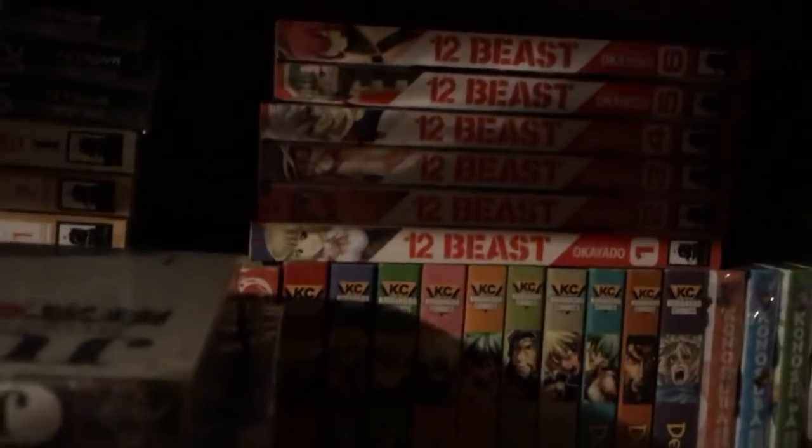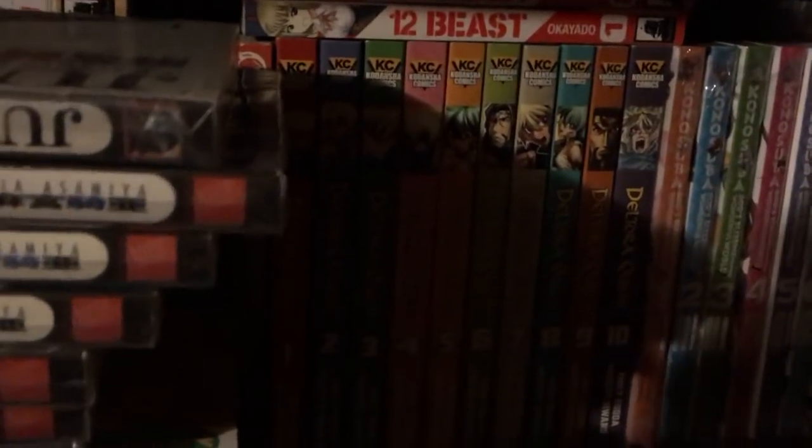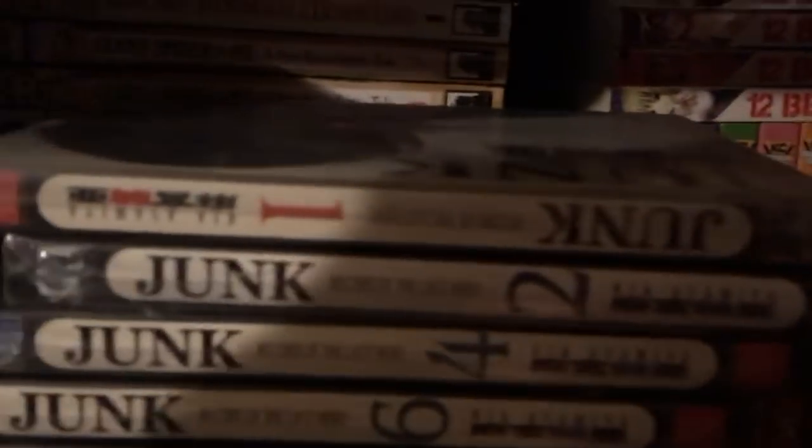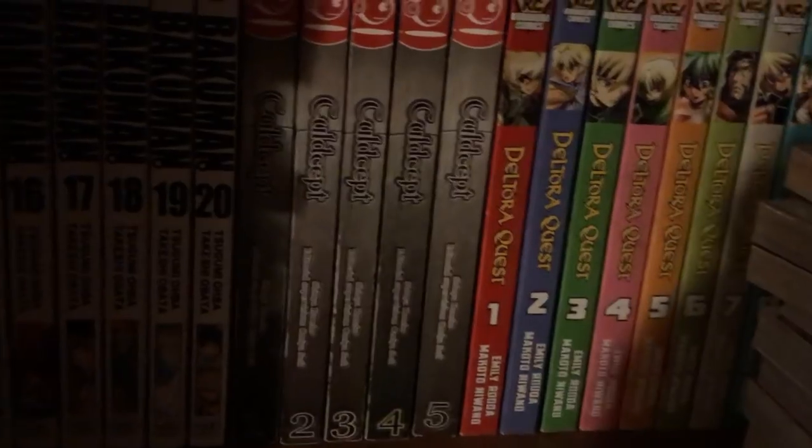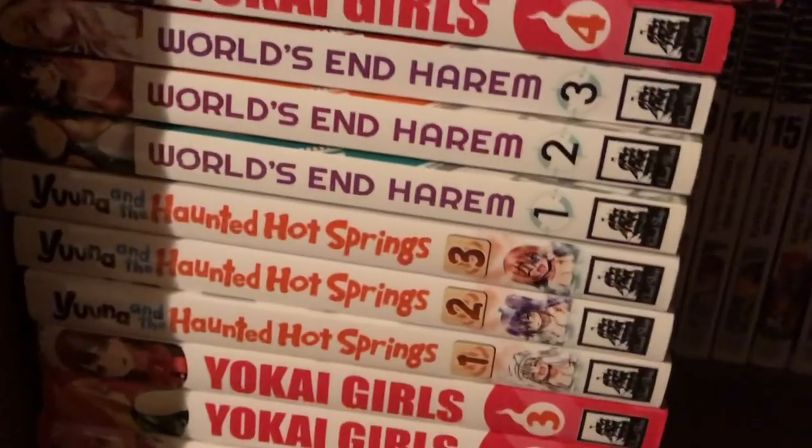12 Beast 1 through 6. Belt of Del Toro 10 down to 1 — we'll have to move that one out of the way so we can see them. Kuldecept 1 through 5. Giant Spider and Me: Post-Apocalyptic Tale 1 and 2. How Not to Summon a Demon Lord Volume 1. Prophecy 1, 2, 3. Yokai Girls 1, 2, 3 — I know there's more to that.